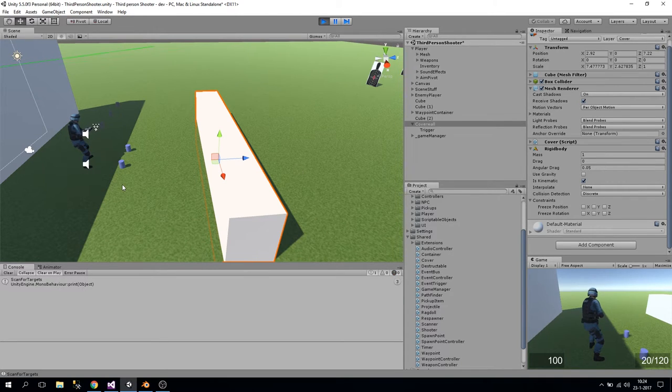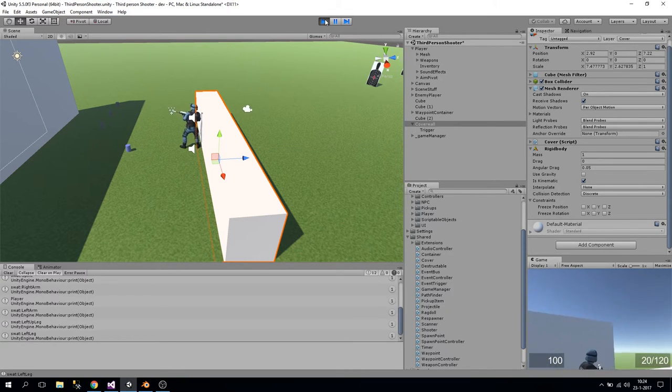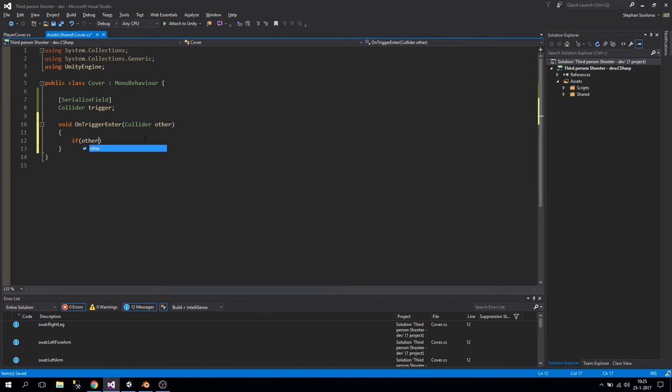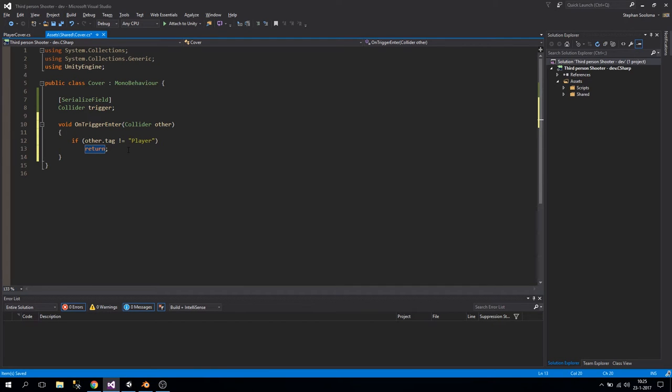Now if we enter the cover area it has detected our player, along with a lot of other stuff. We only want to detect our player, so we add a check: if 'other.tag' does not equal 'Player' we return. So only players are allowed to take cover. We're tagging the player with the 'Player' tag - if you want a different tag you can create one.